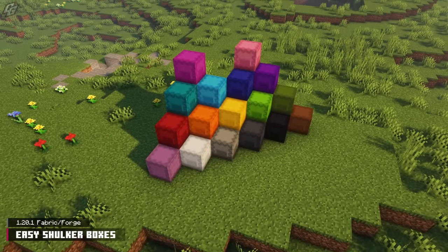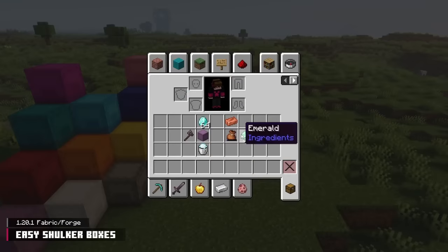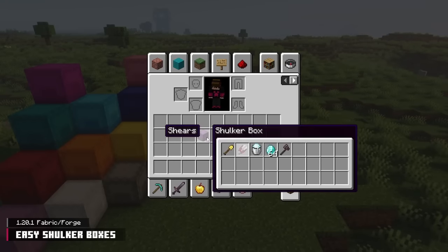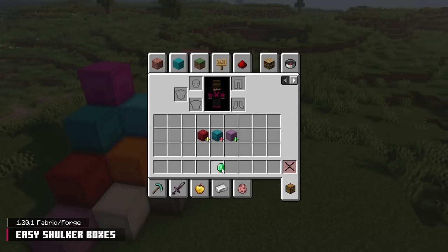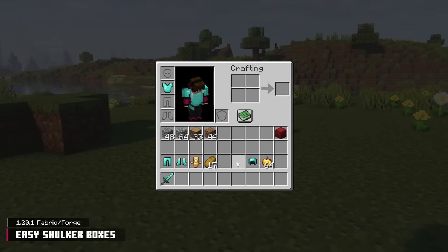Shulker Boxes are the unrivaled mobile storage option, and the Easy Shulker Boxes mod makes them even better. This mod applies the vanilla bundle's inventory system to Shulker Boxes — a tooltip appears when hovering over them, and using the mouse wheel scrolls through the inventory. Right-click to remove the selected stack, or Ctrl+right-click to only take one item. The colored plus signs give hints to what's inside, and right-click dragging the box empties its items. Ender chests have these mechanics too.